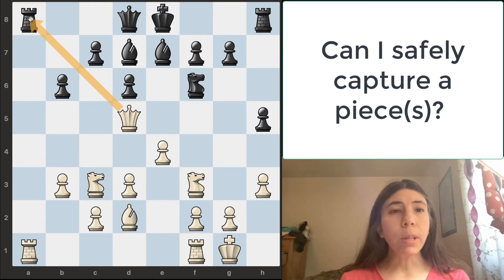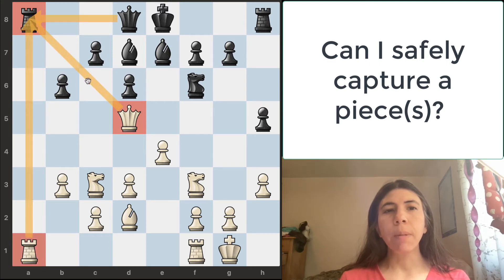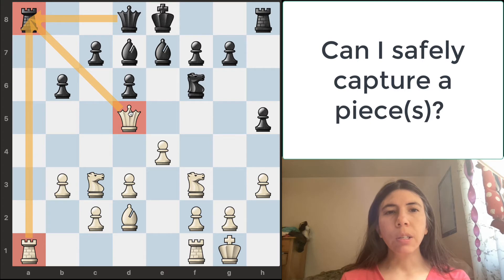So can this queen safely capture the rook? Well, let's see. What's defending this rook? It's the queen. The queen can safely just capture this rook because black only has one defender, and we have two attackers. So we're simply going to go ahead and take it.